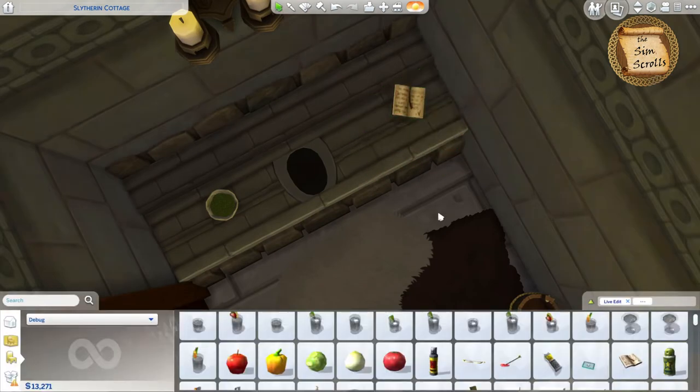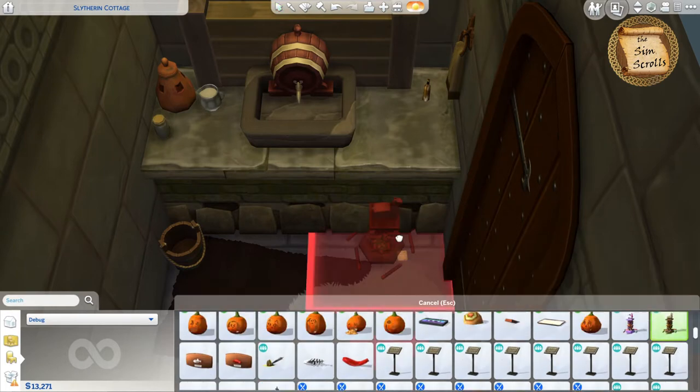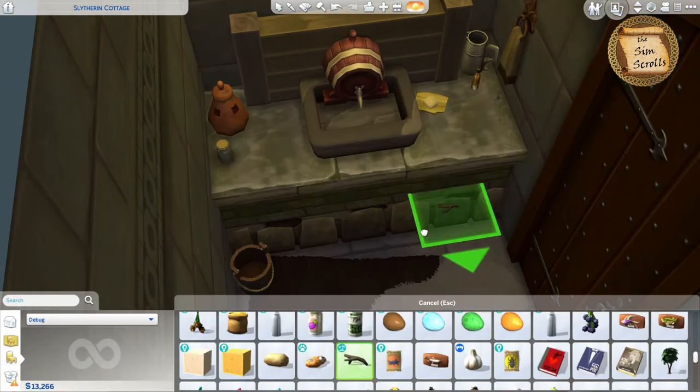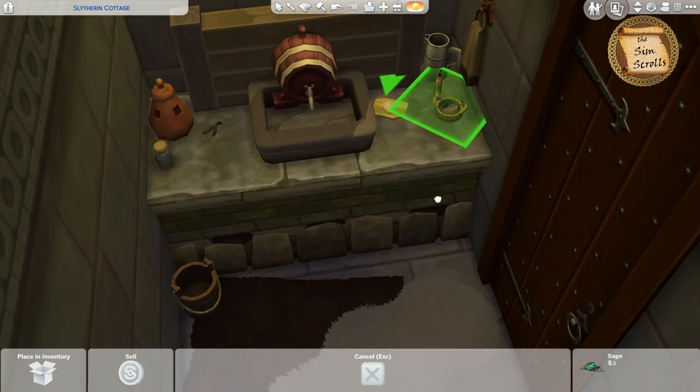Of course the sim needs some reading material while they're using the bathroom. Then I added a few little miscellaneous knickknacks and objects for the counters, and I actually used this rice krispie treat debug item because I thought it looked like soap.